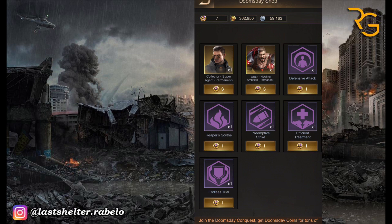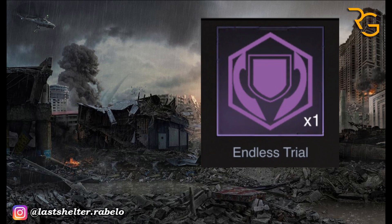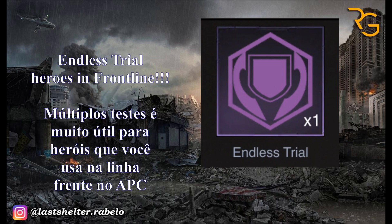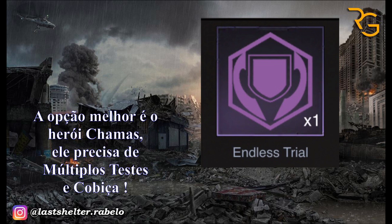The fifth ability is the Flex ability. One of the best Flex abilities is Endless Trial. Every time being attacked, heroes squad gains plus 4% might and resistance, stackable up to 20 layers until the end of the battle.